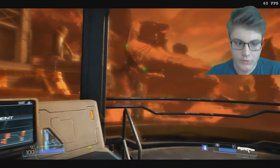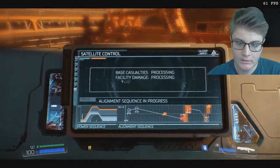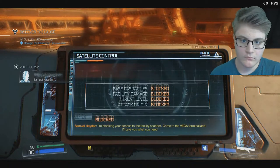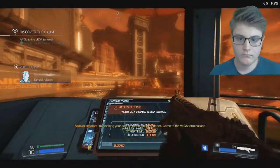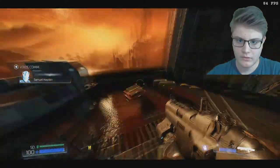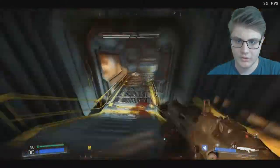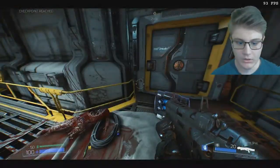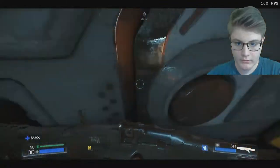That's one way to do it - using dead man's fingerprints. I'm blocking your access to the facility scanner. Come to the Vega Terminal and I'll give you what you need. So I'm guessing some people are still alive in here. So where do I need to go in here now?